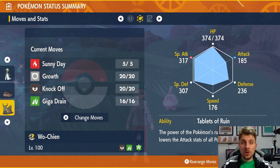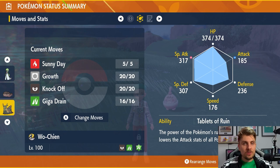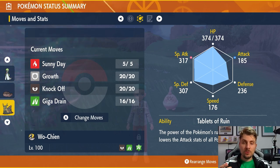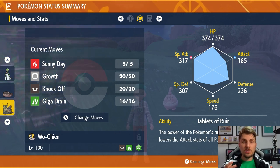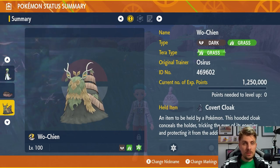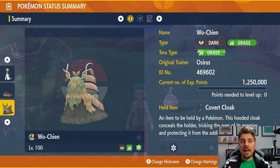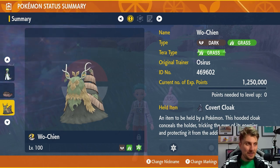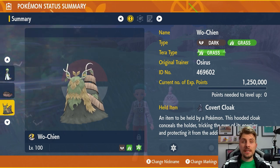Turn one you want to Knock Off and remove the Light Ball from Pikachu, reducing the damage it can do to you. Turn two, set up Sunny Day and then go for your Growths — get three Growths off to max out your Special Attack to plus six. Then start using Giga Drain until you can Terastalize. You'll be boosted when you Terastalize, doing big damage and recovering health at the same time. The Covert Cloak gives immunity to defense drops from Iron Tail or Play Rough, and also stops Paralysis from Nuzzle and Thunder even if it lands in the sun.